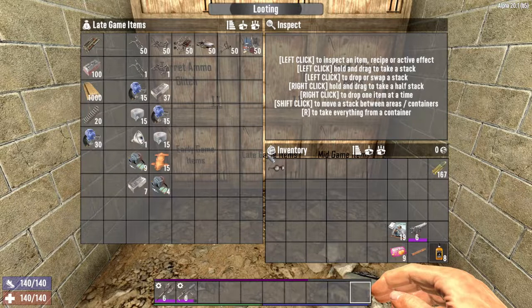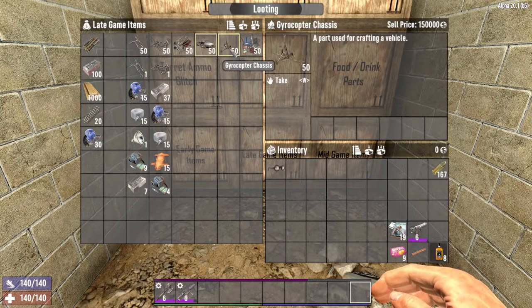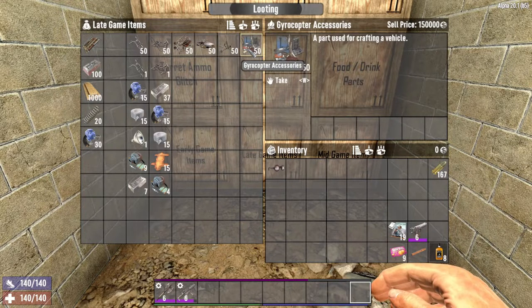In the late game when forged steel is plentiful, you can upgrade to motorcycle, 4x4, and gyrocopter parts. These items sell full stacks for 30,000, 90,000, and 150,000 dukes respectively. By now you're also finding level 5 and 6 items and all the mods you could ever need. Fast money is more critical early on, so let's talk about the 5 ways to boost your barter in 7 Days to Die.